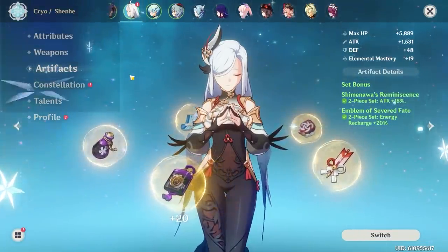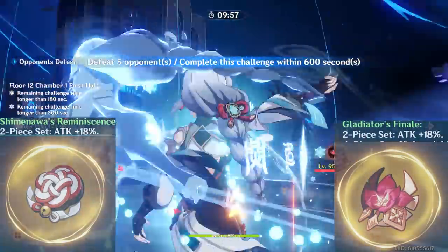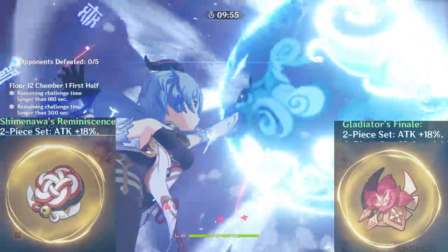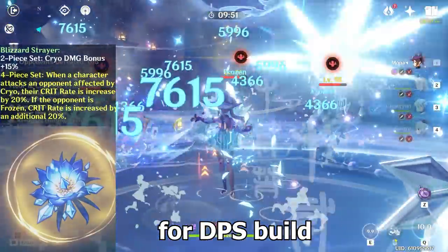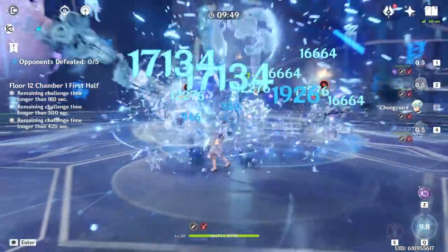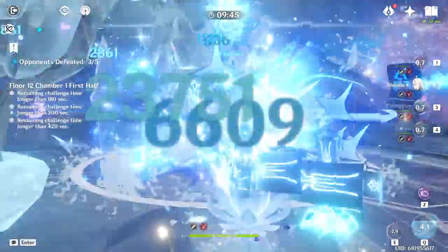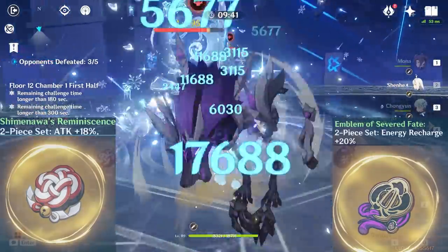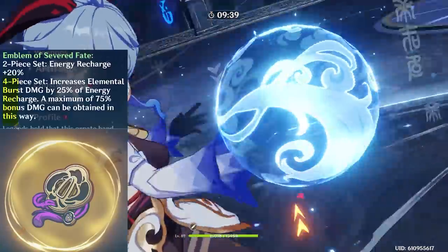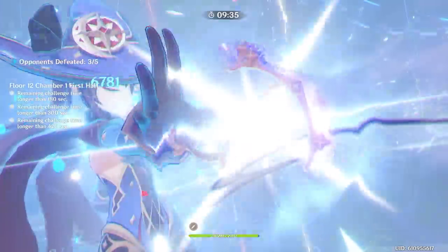For Shenhe's artifacts: if you're going full support, 2-piece Shimanawa plus 2-piece Gladiator is the way to go to boost attack and maximize Icy Quill buffs. A 4-piece Blizzard Strayer set works well if you focus on crit damage, especially in a freeze team. My personal favorite is a hybrid build: 2-piece Shimanawa and 2-piece Emblem of Severed Fate. You can also run 4-piece Emblem of Severed Fate if focusing purely on burst damage.